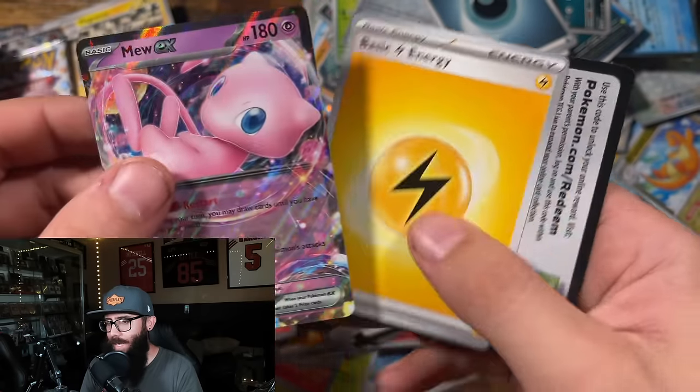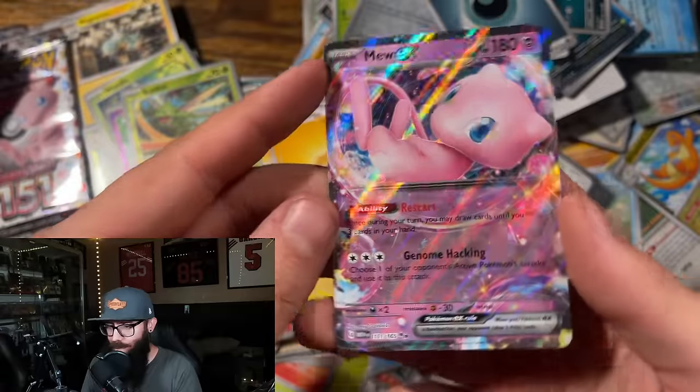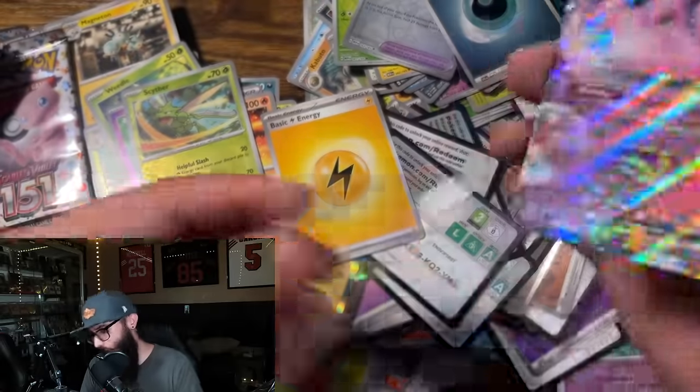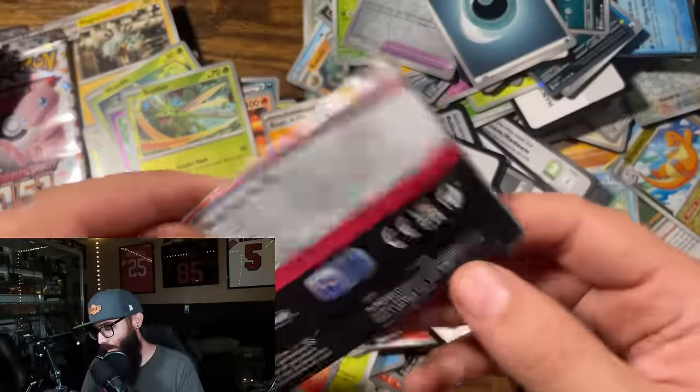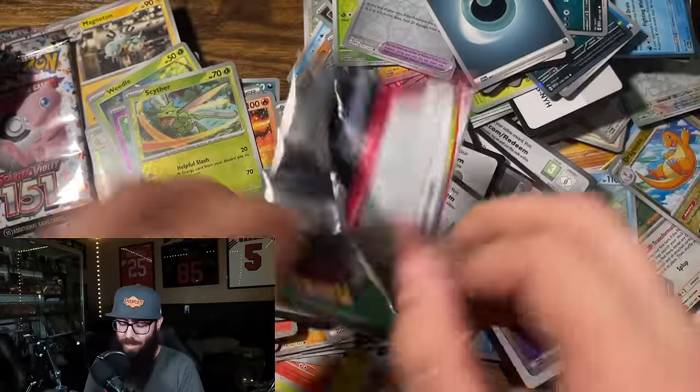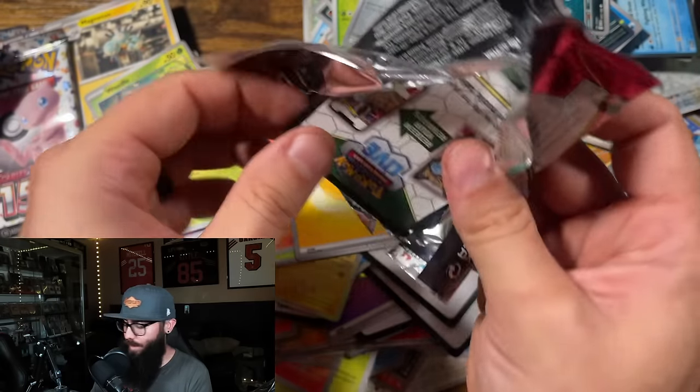Another Mew EX — I'll take it. We're getting dupes but that is okay. No skin off my bean — so they say. Nobody says that, but I do. Inside joke, had to have been there.